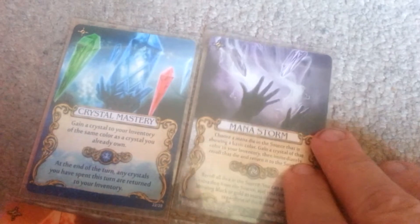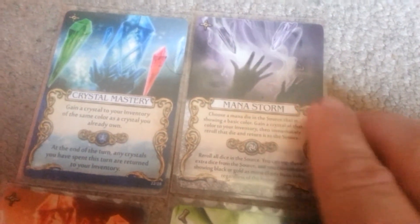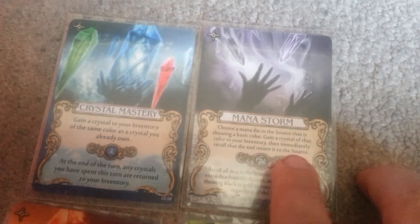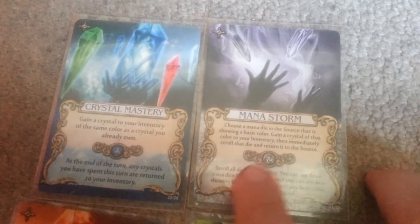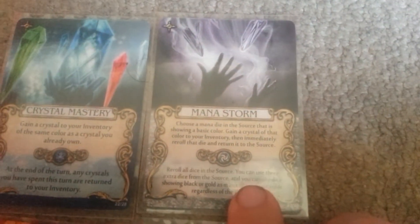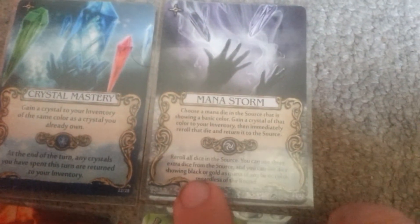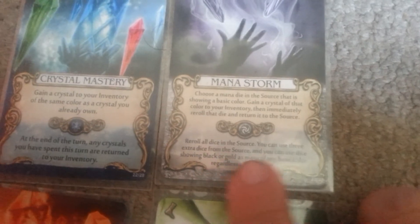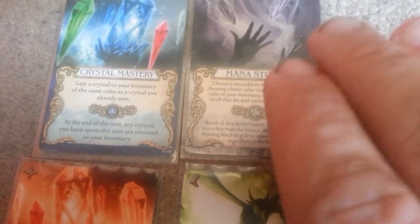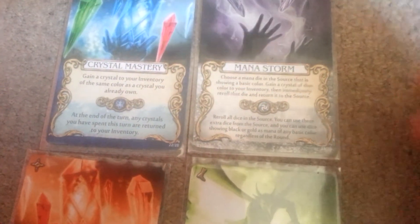Then you have Mana Storm, a card that Tovok really likes. Choose a mana die in the source that's showing a basic color, gain a crystal of that color to your inventory, then immediately re-roll that die and return it to the source. The stronger effect lets you re-roll all the dice and choose three extra dice from the source, so you can use four dice that turn. Gold or black mana dice count as any mana of a basic color, whether it's day or night.